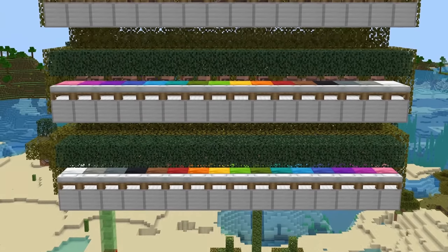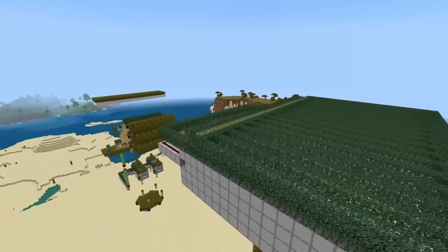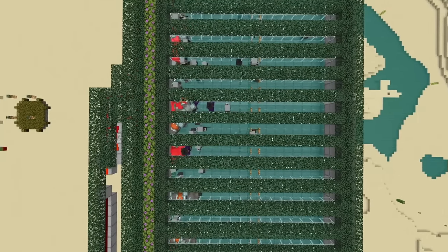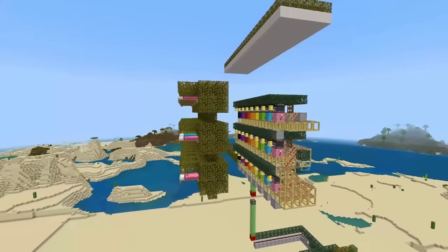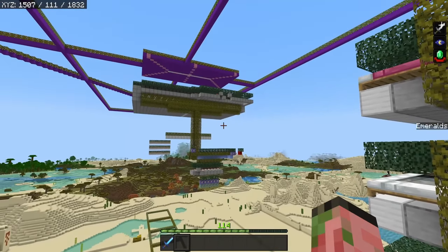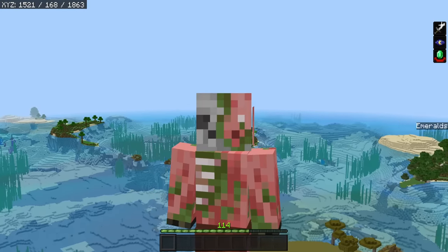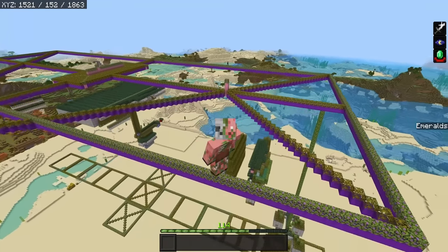If you thought 24 villages was bad, wait until you meet the 48-stacked Raid Farm — twice as many villagers, twice as many emeralds, twice as many raids. You can have 48 raids running at the exact same time, producing 40,000 emeralds per hour. It's just an absolutely ridiculous mess of villages, and I would be surprised if anyone has actually built this in survival mode. There's a good handful of people who have built the 24-stacked in survival, but I don't think a single soul has dared touch the 48-stack. No amount of props will ever be enough credit to PicoNiko for designing these things — he was working on them for literal weeks.